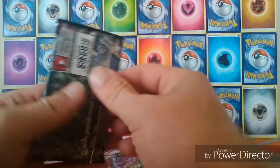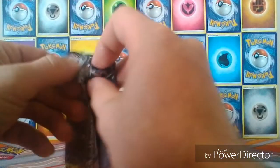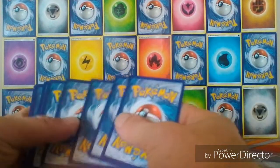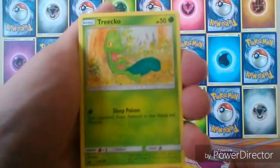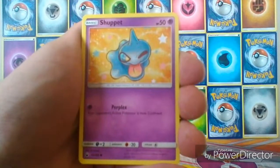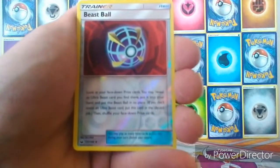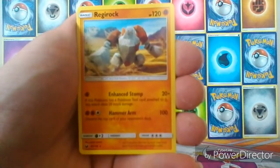Onto the first pack of Celestial Storm. Hopefully our luck will improve. In the first pack we get a Taillow, Gulpin, Wismur, Shuppet, Sneasel, Minun, Tate and Liza, a Skiploom. Our reverse is a Beast Ball and the rare is a regular rare Regirock.